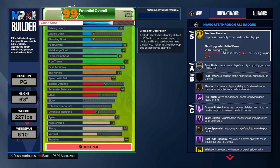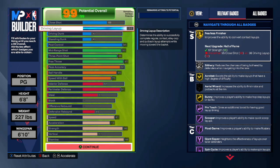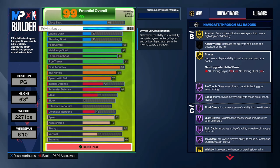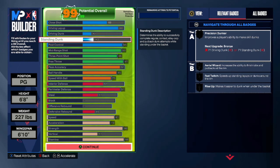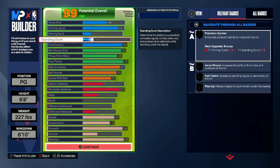We have a 68 on the close shot which gets us the Masher, but the close shot is tied in with the layups, so that's why I get the 88 layup. I kind of wish I'd have gone with 90 for Acrobat because I did start doing reverse layups a lot — Acrobat Hall of Fame would have been nice, but it's not necessary. Slithery is on Silver. We get Pro Touch, Scooper, Spin Cycle Hall of Fame, Two-Step, Float Game — everything Hall of Fame except Bunny. I got a 40 driving dunk and a 40 standing dunk, which is enough to get the CJ McCollum dunk package, plus a few rim grazers.